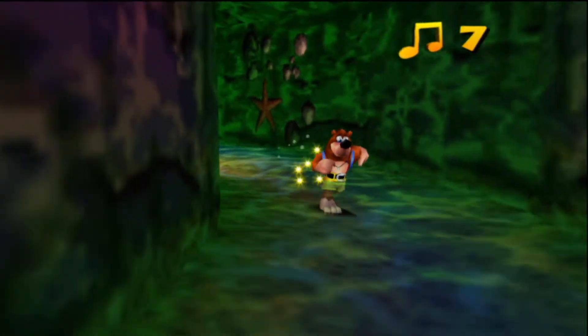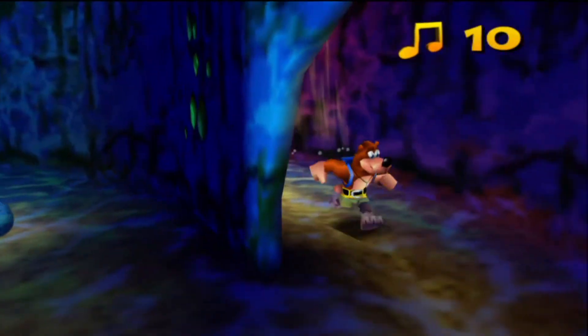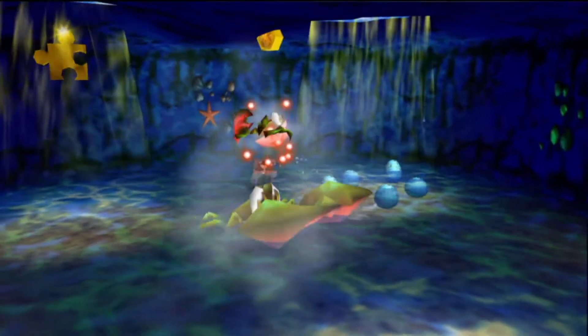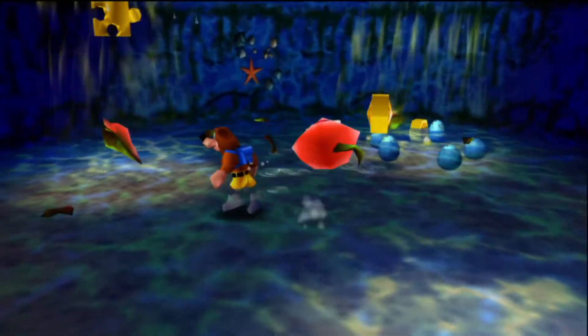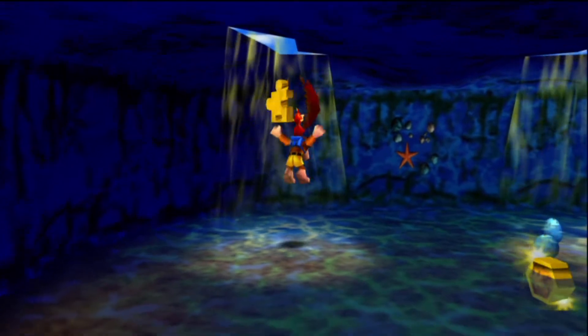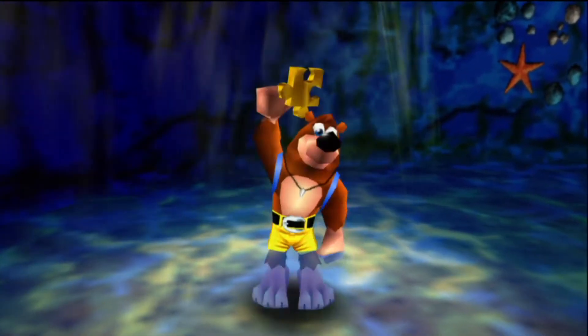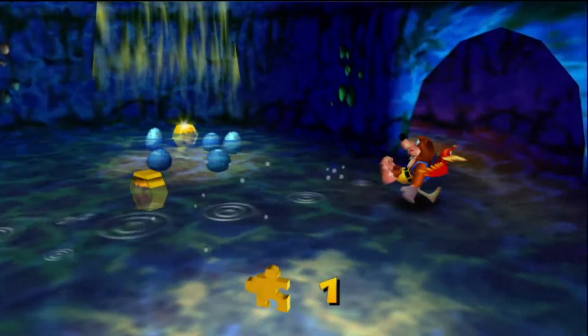Yeah, he's just disappeared — he's running around in there. I think there is an enemy in there. He kind of has the ability to teleport or something, because he's just disappeared from the shell. Alright, first jiggy of this level. Right, onwards.